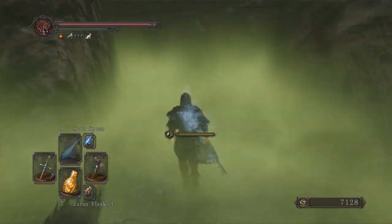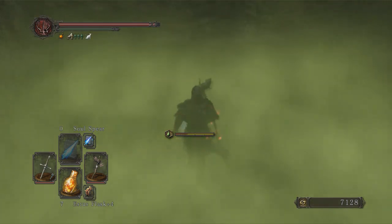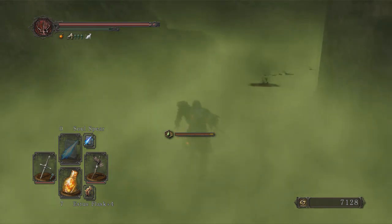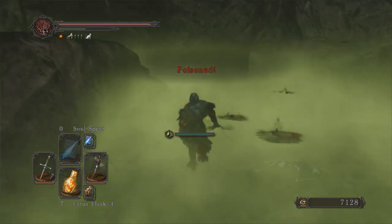Once you're in, run towards the item located beyond the rickety wooden bridge. And there you go — Chameleon and a soul of a brave warrior.